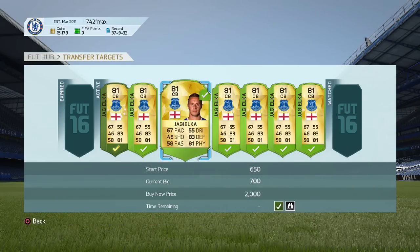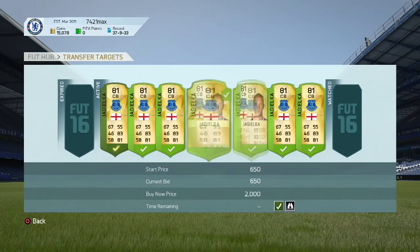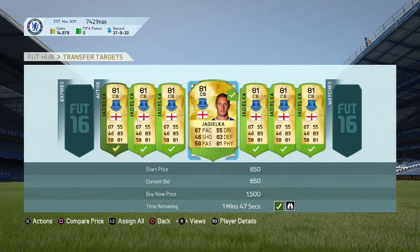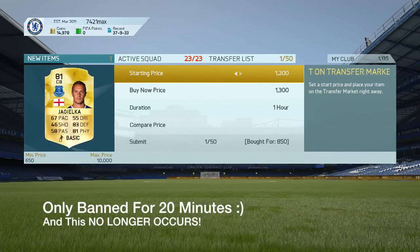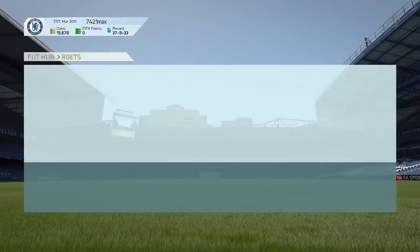If you guys want an even better method where you can make 100,000 coins a day, there is a link in the description — the FIFA 16 Ultimate Team Millionaire Auto Bidder and Auto Buy. You can leave it on overnight. At the moment it has a few expiring issues — I'll be brutally honest — because if you mass bid on certain things your account can get banned. But they are fixing it; there have already been two updates and I believe that issue has been completely fixed.